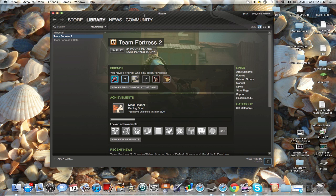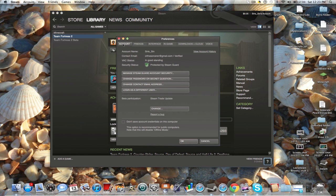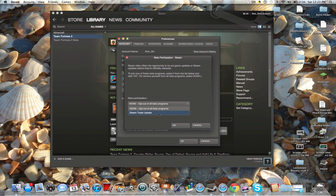I only know how to do this for the Mac. What you do is go to Steam Preferences or View Preferences — that works too. You go and see the tabs, click Account, and go down to Beta Participation. It will most likely say none applicable or none in use, and you just click Change.